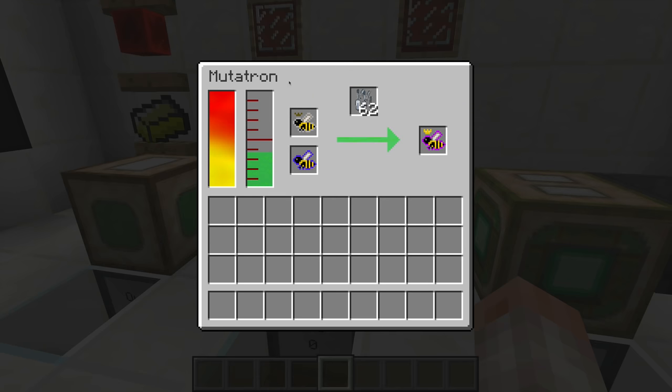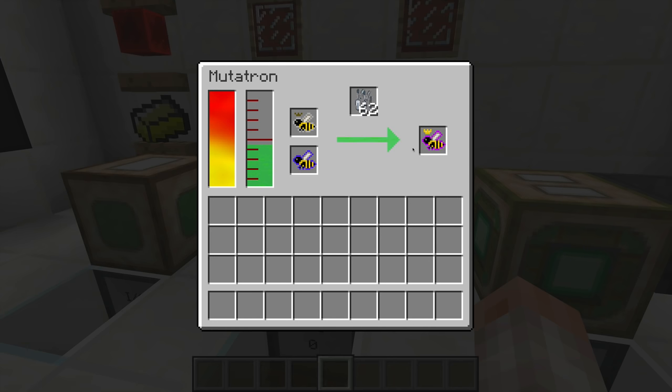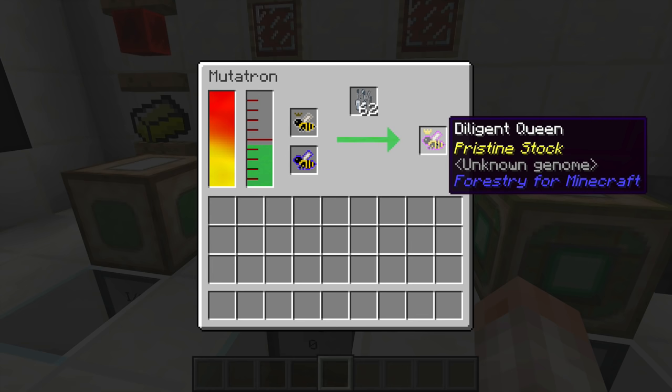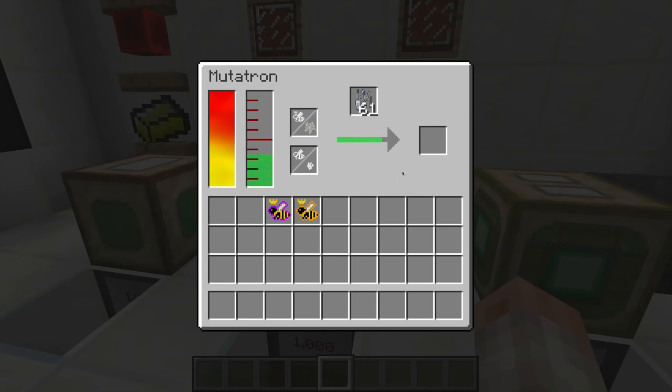The Mutatron has a distinct disadvantage compared to the Advanced Mutatron — I don't even recommend building this block except to use it in the Advanced Mutatron's crafting recipe. The Mutatron will cause a random mutation: Common and Cultivated can produce either a Diligent or Noble bee, so you don't know which you'll get. You can also breed trees by putting a tree and pollen in — this whole mod works with trees and butterflies as well.